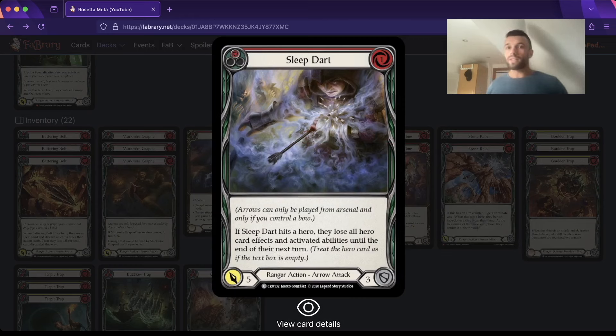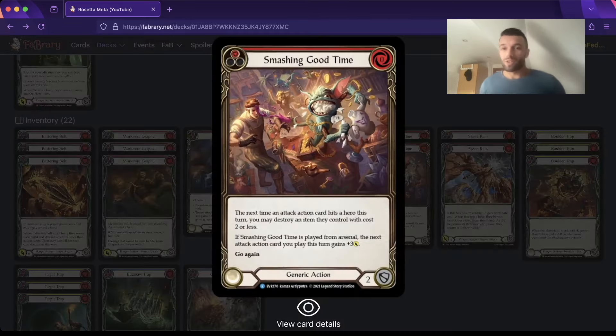Next up we have Sleep Dart. I'm playing this because it targets my local meta quite well - it's good into Azalea, good into Kano, and basically all the Brutes, and good into Zen as well. You can run something different if it's not quite right for your local meta. It's also very good into Bins set too. There is a new army deck being released, Dash IO, and it's a bit nuts. Smashing Good Time is my way of dealing with that deck. The plus-3 is a lot easier to get because we have the reload mechanic, so if there's any deck that can take advantage of Smashing Good Time, it probably is Riptide.